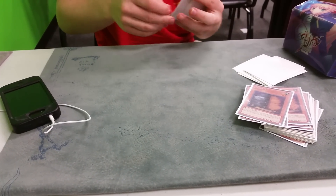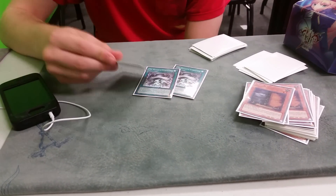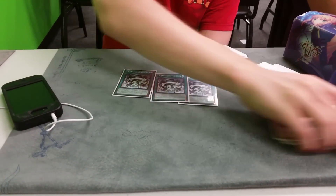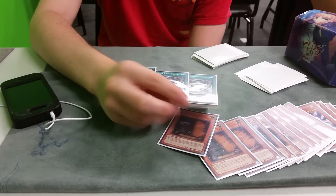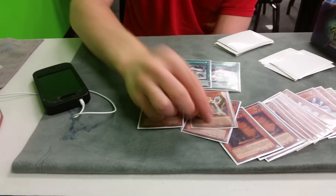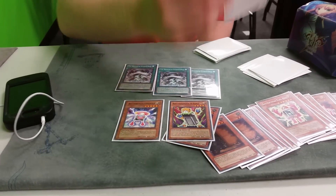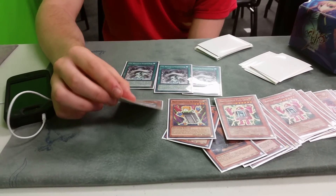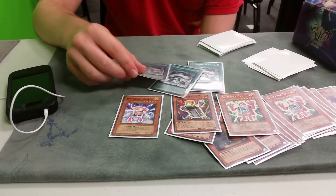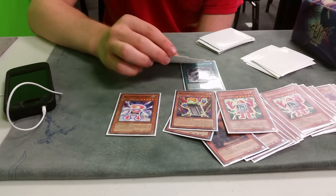Three of the best spell cards in the deck: Monarch Stormforth. Once during this turn, you can tribute one of your opponent's monsters in place of one of your own for a tribute summon. So if you have Stormforth and Charger, you tribute their monster to get Charger, and Charger gets Nine Volt, which is another free card, and Nine Volt gets Fuel Cell, which is another free card. You're basically putting 2,400 to 2,100 damage on board for one card.